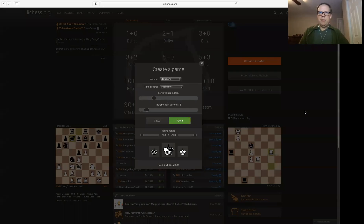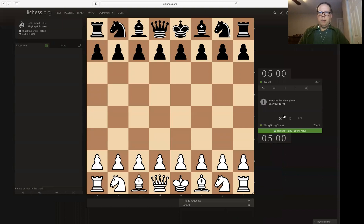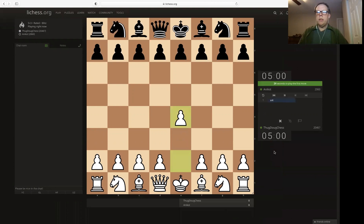Greetings, chess friends. ThugDug back for some more Blitz Chess. Let's get rolling. Trying to right this ship — we've had a couple of difficult games. Playing against Annexed 2060.